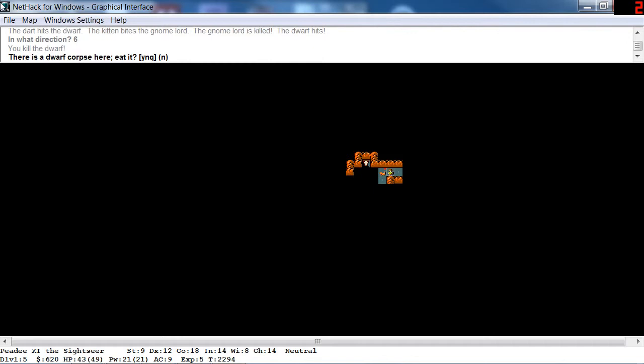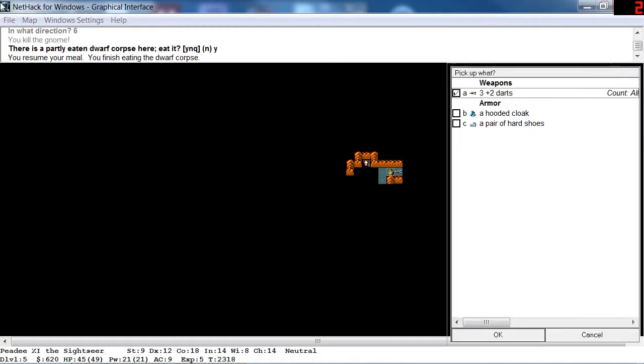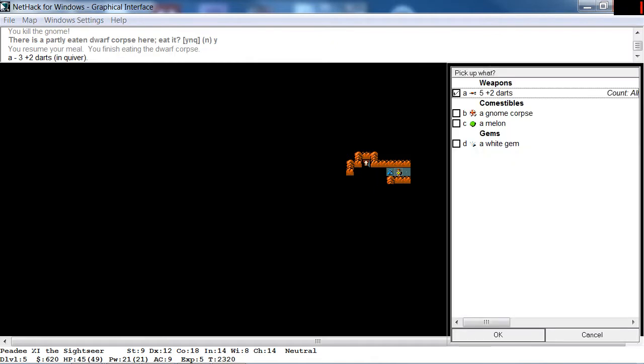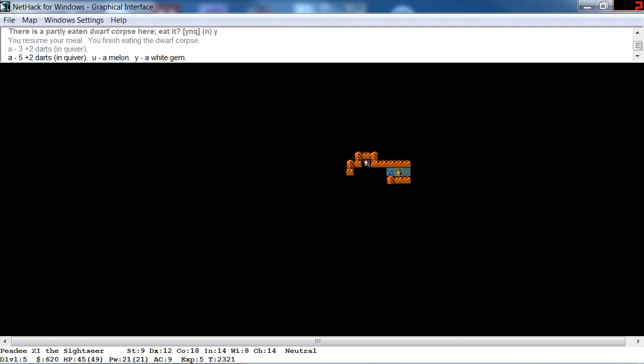We're gonna eat this dwarf corpse. We've got another enemy here — a gnome. Another gnome, another gnome. Okay, eat. Alright, we finished eating. So let's pick up our darts. I'm not gonna pick up anything else because I want to make sure that it's not cursed, so we'll let the dog take care of that. There's a gnome here — killed him with one shot.